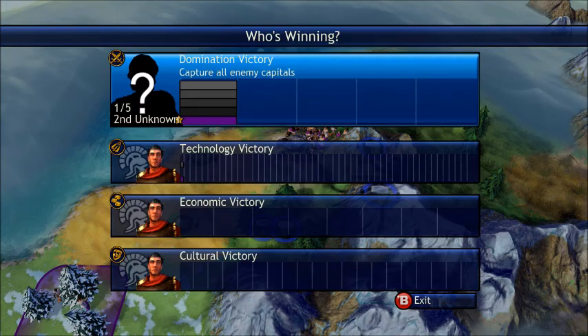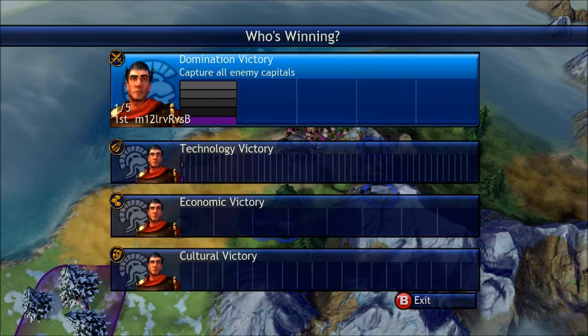All the other bars are black or gray — dark color — that means they're shaded in because we do not know who they are. They're unknown to us. We do not know who those civilizations are.